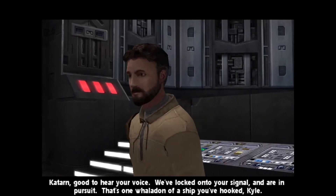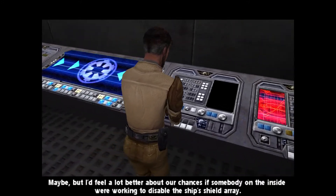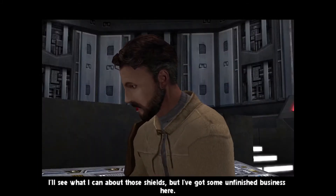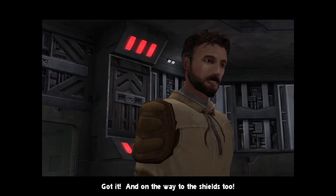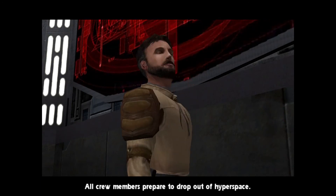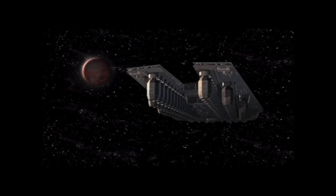Good to hear your voice. We've locked onto your signal and are in pursuit. That is one whale of a ship you've hooked, Kyle. Can you bring her down? Maybe, but I'd feel a lot better about our chances if somebody on the inside were working to disable the ship's shield array. I'll see what I can do about those shields, but I've got some unfinished business here. Once you get the shields down, make sure you get out of there in a hurry — there's not going to be much left of this ship once we're done with her. And there are all those little assault pods they were building earlier.